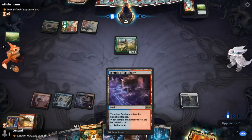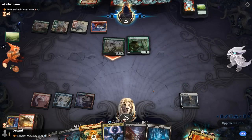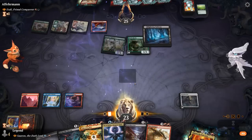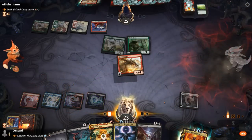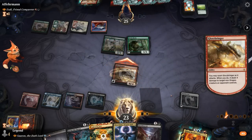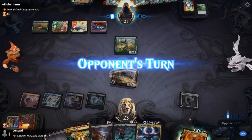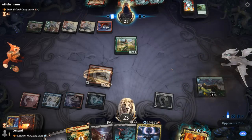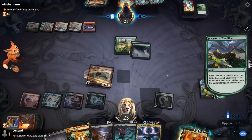Glorybringer seems worth keeping — can play it next turn since we're definitely not casting Nicol Bolas, which still needs triple black. That was a downside of playing Temple over just playing a black source. Glorybringer can snipe the Elvish Mystic, which is more threatening than Destiny Spinner. I don't have any counterspells in hand, so next turn play Sauron.